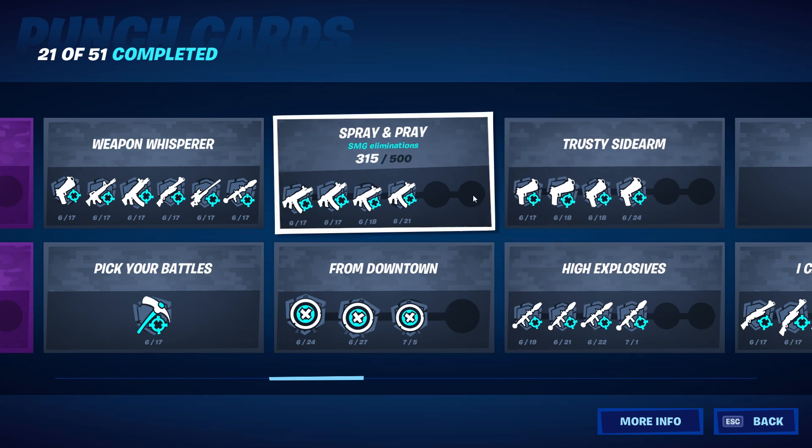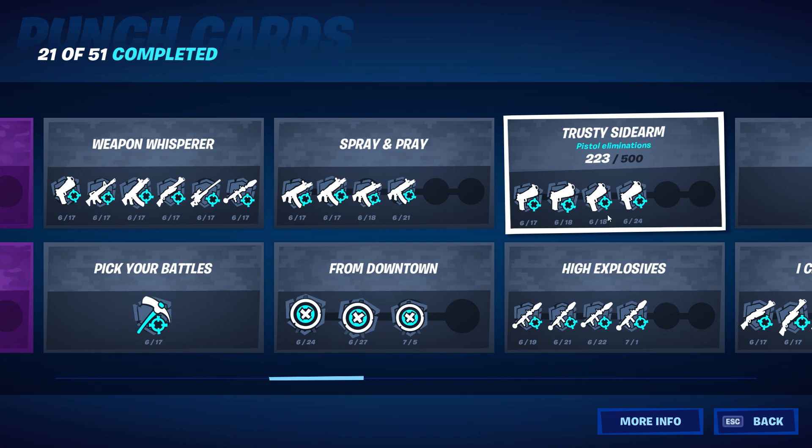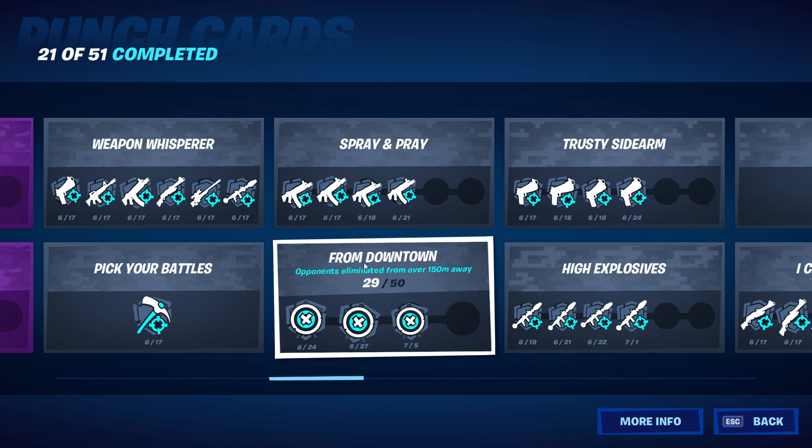The last punch requires 1,000, so you have to do 500 for the fourth punch and 1,000 for the fifth. It doesn't restart — if anybody is unaware, you don't have to start over from zero. You continue on, so 500 and 501 counts towards your 1,000.